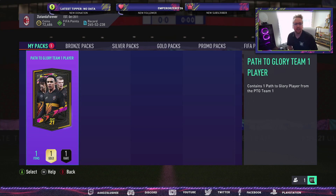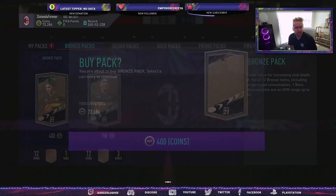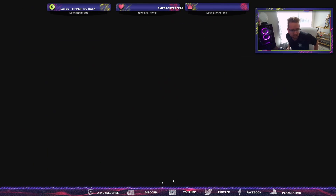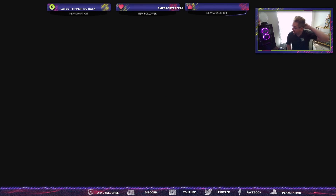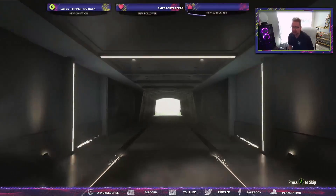Alright you guys, welcome to the video. What we have here is a Path to Glory Team 1 player. To get some really good pack luck, we're going to open up a bronze pack. We're going to open up a bronze pack — I've been doing the bronze pack method the last couple days. I've turned 20k into 72k at the moment, so that's good.